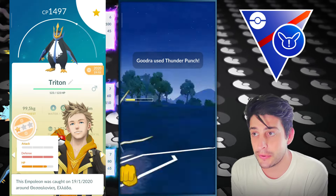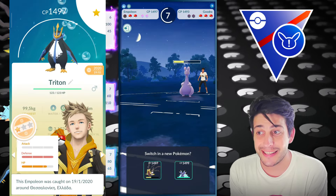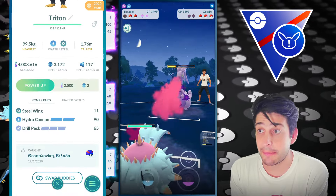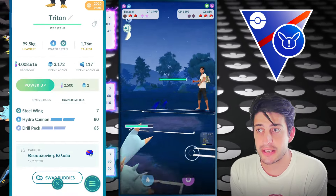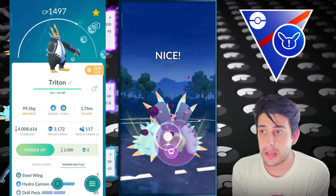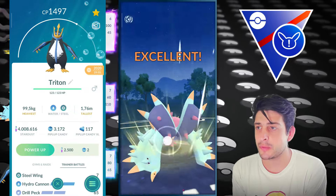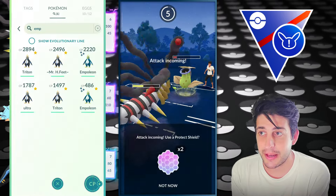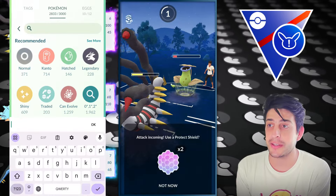Now with Empoleon coming into the game we get the chance to have a very nice battle against Gudra, resisting those strong breaths, and in the process we got both shields out of the way. Now with our Toxapex coming into the match we can easily almost one-shot down that Victory Bell, and we also catch the move on our Giratina.